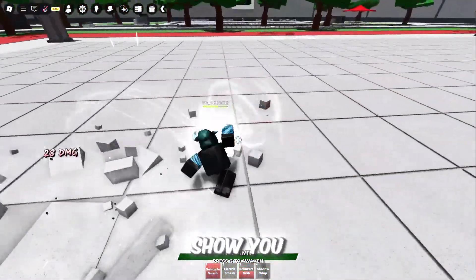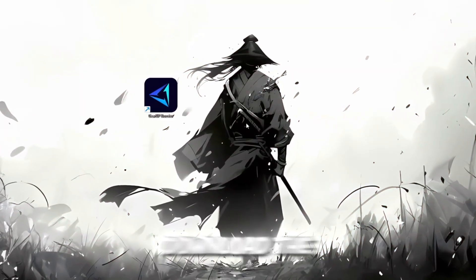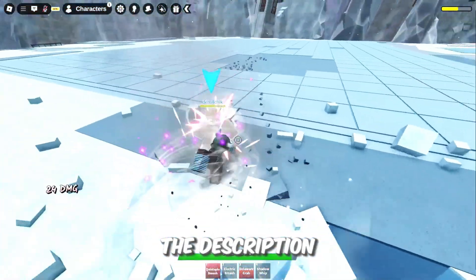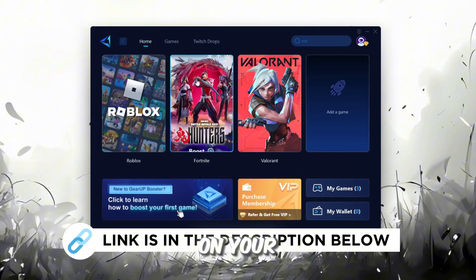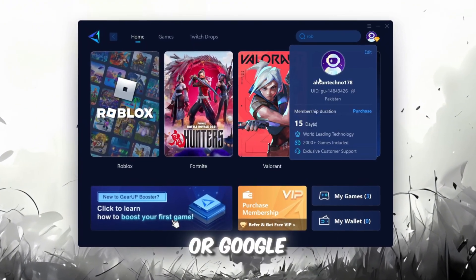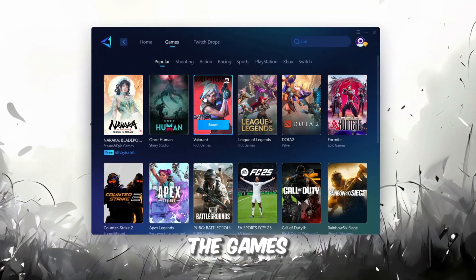In this step, I'm going to show you a helpful tool that can make your Roblox connection more stable. Download the Gear Up Booster tool from its official website — link in the description. After downloading, install it on your PC. The first thing you'll need to do is sign in with either your Facebook or Google account. On the Home tab, you'll find all the games installed on your PC.